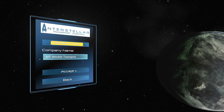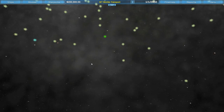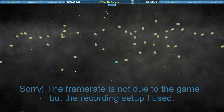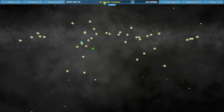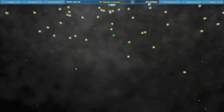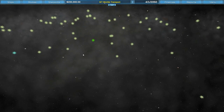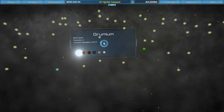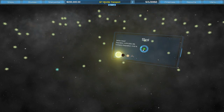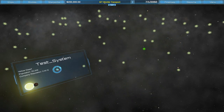The galaxy is all procedurally generated, so you'll get a different galaxy every single time you play. This is the galaxy screen — mostly stars are a yellowish color, which means they have no population. One of these is Sol, which is obviously our star. It's got a ton of population, and I just have a little test system over here to test the interstellar stuff.